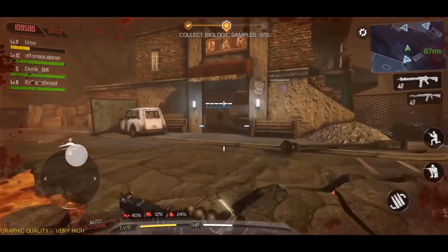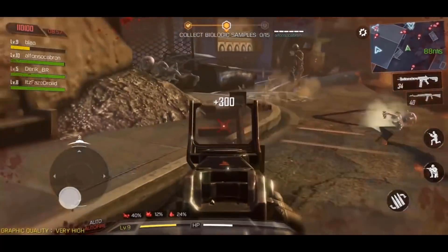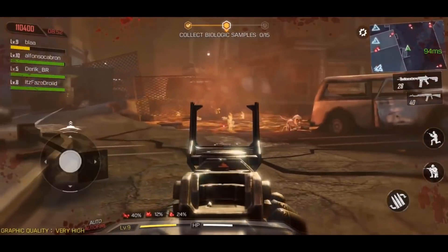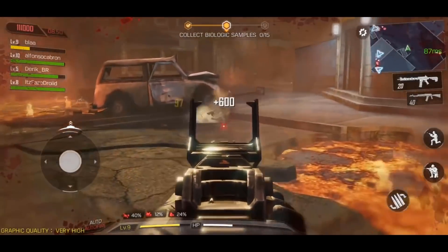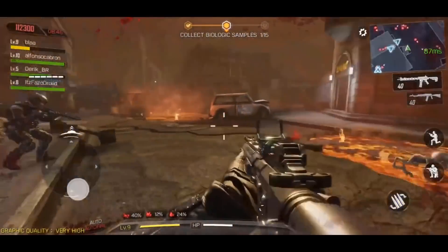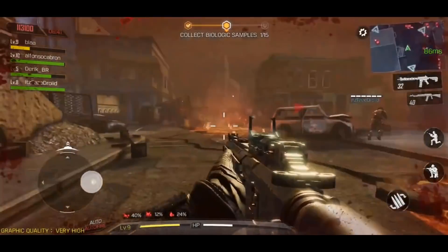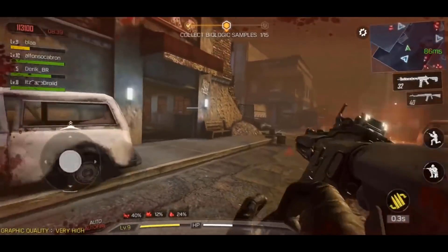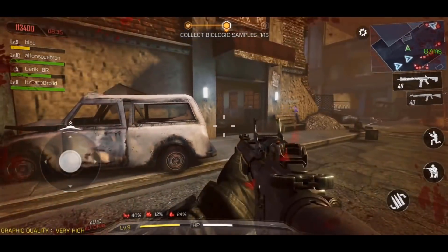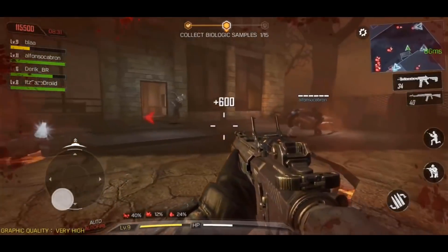Thirdly, there's going to be a huge scorpion-looking thing coming right after you. And finally, we have a tree boss — not just a standing tree, but a boss that looks like a tree and will come after you. That's all the bosses we know so far, though I'd imagine there are probably additional bosses we'll discover once Zombies finally releases for COD Mobile.